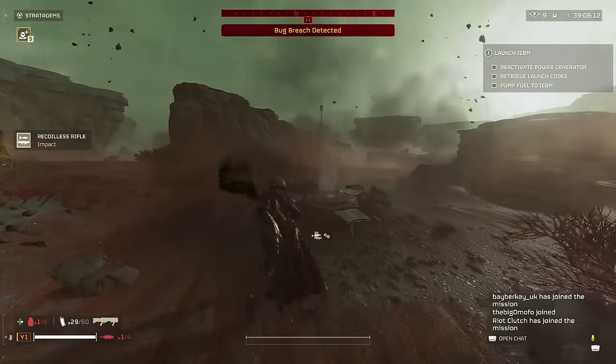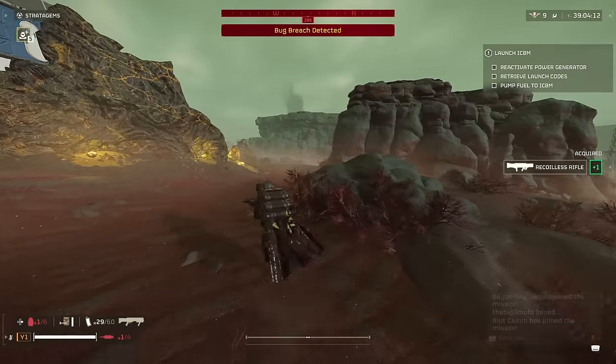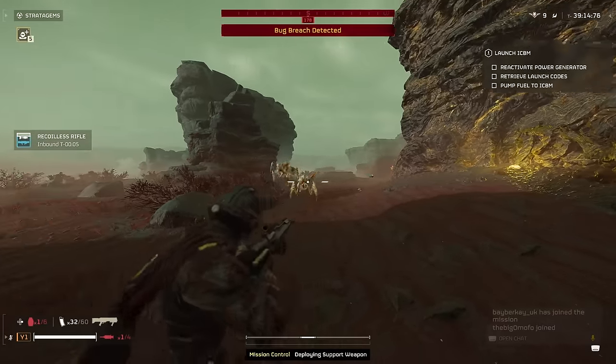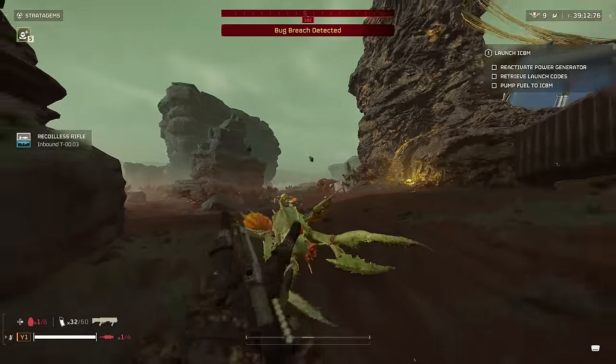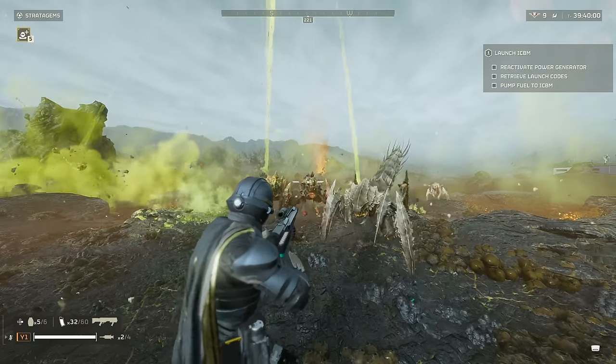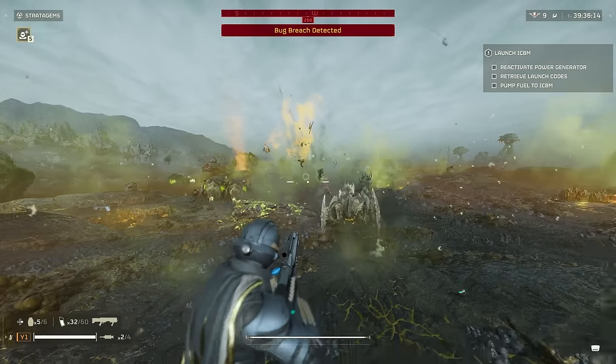As far as dealing with enemies, we tested this on Helldive rank 9 to give you an idea of how it performs. It can one-shot most small trash, and it one-shots hunters if you can land a solid hit. This can also take out Brood Commanders in two shots to the head, making them bleed out over a couple of seconds, while the stun prevents them from rushing you before they go down.